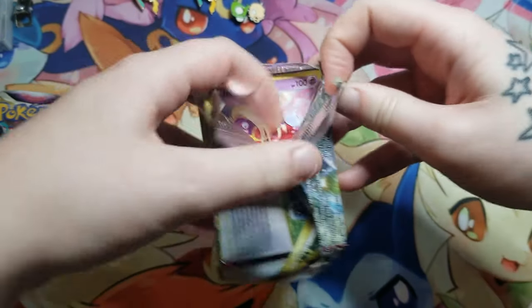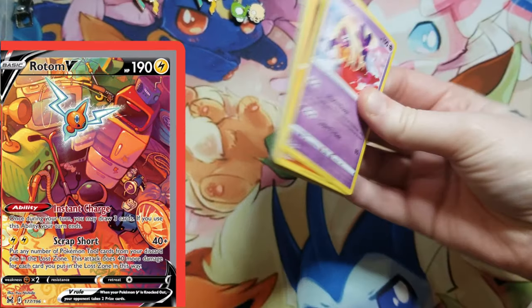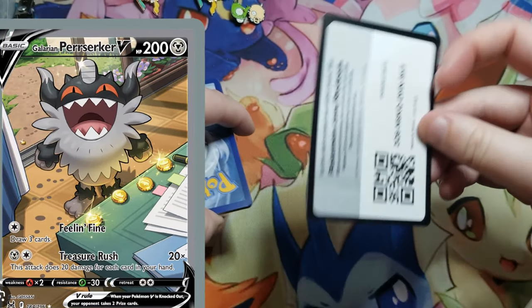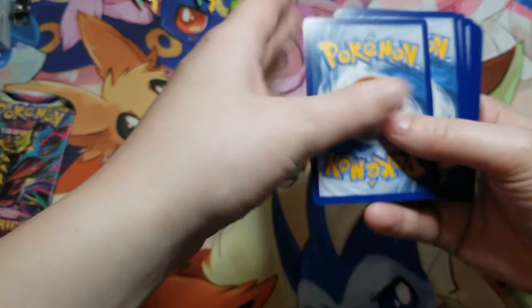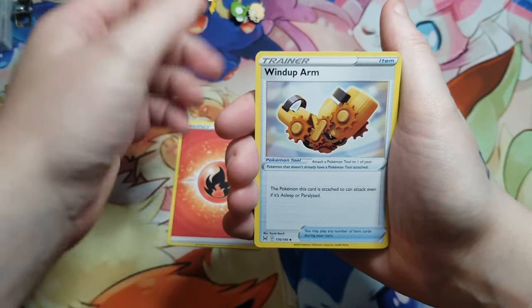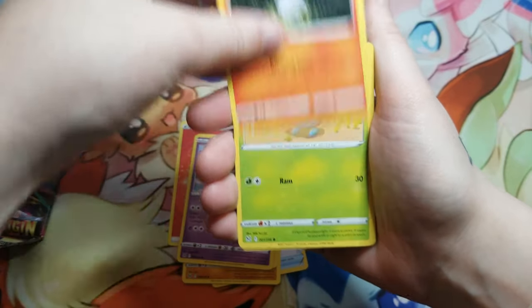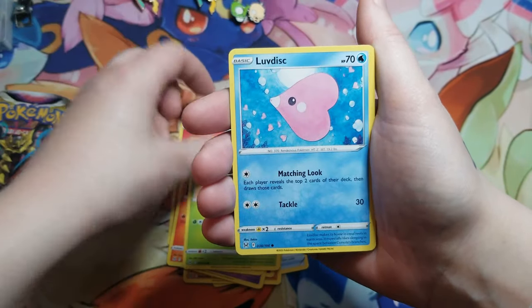I love this set. Lost Origins has the alt art Giratina, Aerodactyl, Rotom, and Perserker — I'm a fan of all of those alt arts. Sadly, neither of us has pulled any of them. Hopefully one of them is in this pack. We're nearing the end...